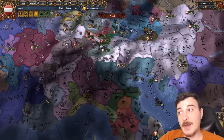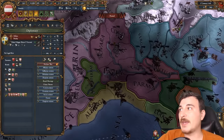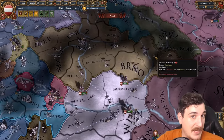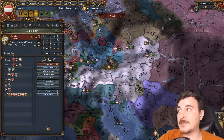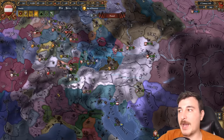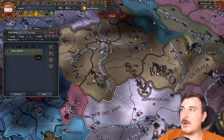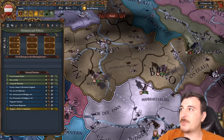We might even go for the Milanese PU if they get the Ambrosian Republic disaster, so we gotta keep our options open. Speaking of, they likely will be getting that soon — I don't see any way out of that particular disaster for Milan. I'm going to get a general now — two siege pips and seven army tradition.